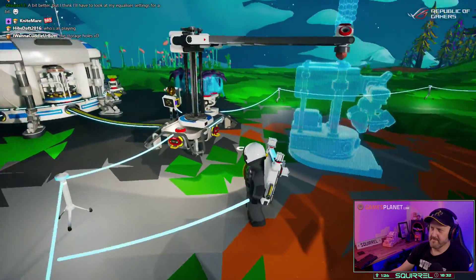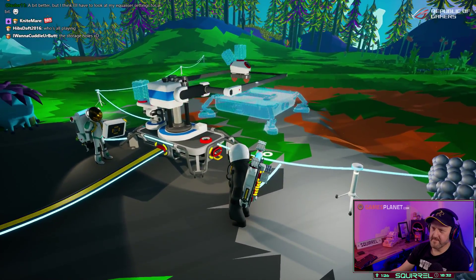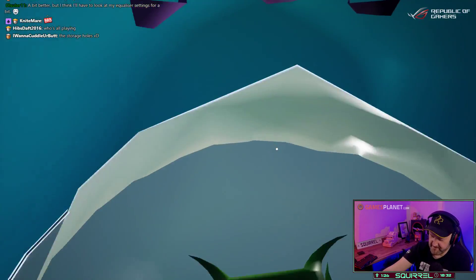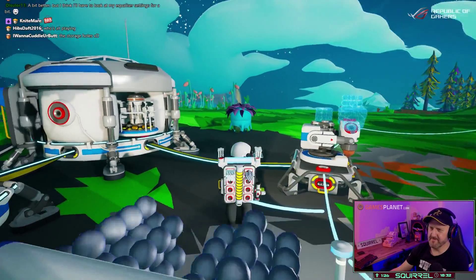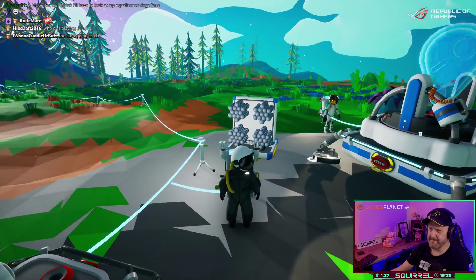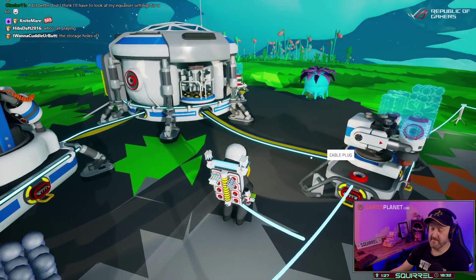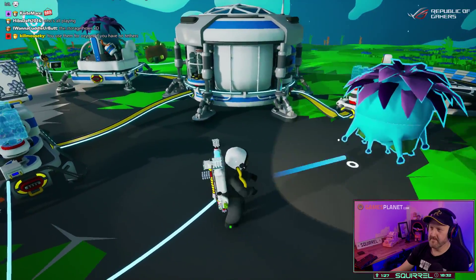What are you making? I was just having a look through as to what the next step could be. Those storage holes are useful. You know those storms that used to blow around — are they still here, or is it just this particular biome that doesn't have them? I read in chat that somebody said the storms don't exist, but the last biome I was playing in I was getting them, so I'm not really sure.